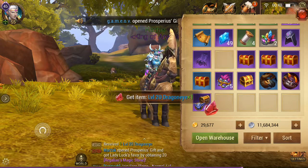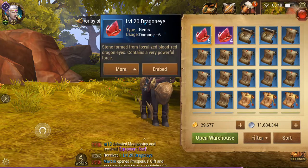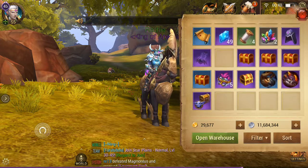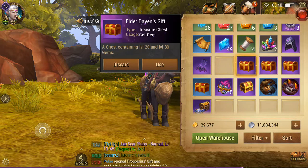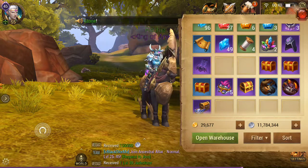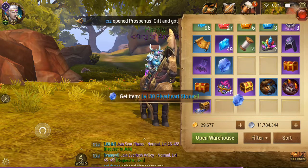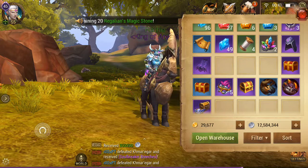Now let's go on to the gem box. We get a level 20 Dragon Eye, which went up to the top as I've got a collection here — I'm saving up and making a few more diamonds now. Next is Elder Davin's Gift: we get a level 30 Jade Stone, which we'll dismantle for some silver, and a level 30 River Hearthstone — a bit more silver there, 800,000.